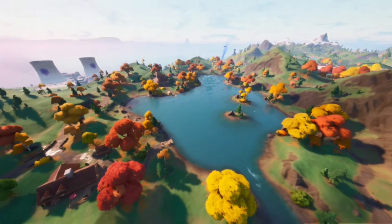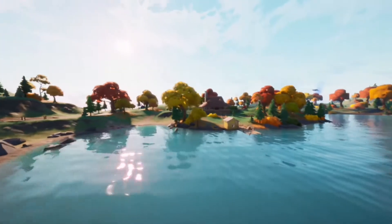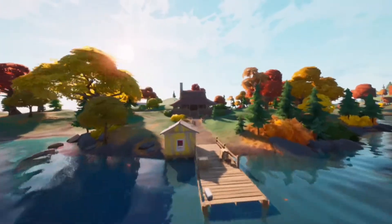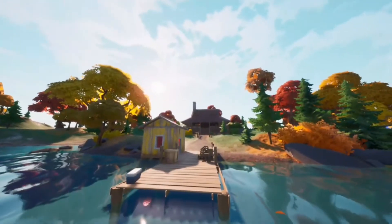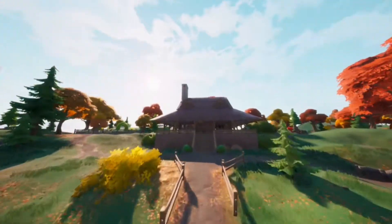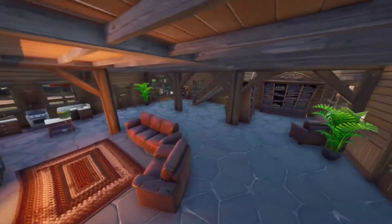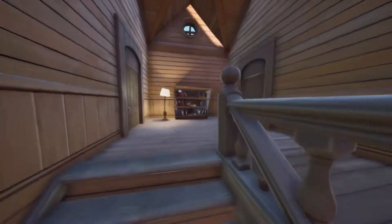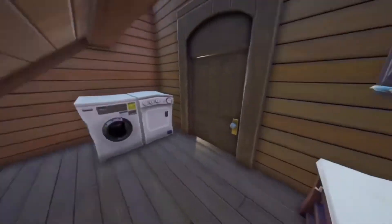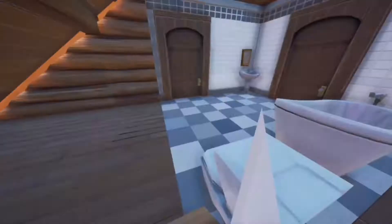A little further back from Stark Industries is a lake with a couple of houses. One in particular really takes you back to Avengers: Endgame from the MCU — it looks like the Tony Stark house where everyone gathers for the funeral. Another spot to drop into with a bunch of chests and areas to loot.